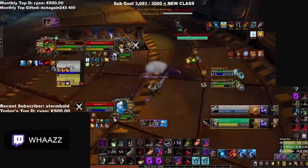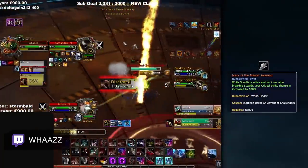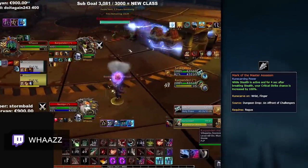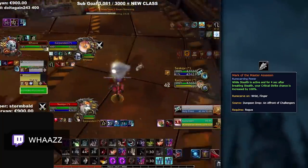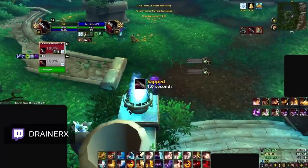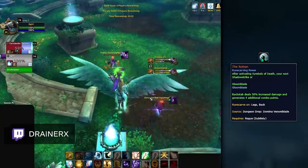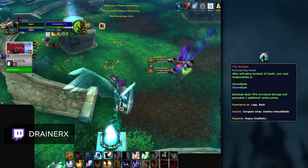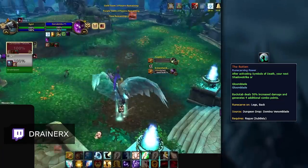Sub Rogues pretty much have one legendary option and it has completely defined their playstyle this expansion. Mark of the Master Assassin is by far the best legendary for Sub Rogues, giving them massive damage on their openers. The strength of this legendary has even affected the playstyle of rogues, encouraging them to go for more frequent restealths to get huge damage out of stealth. The only niche alternative is The Rotten, which is used in rogue one-shot builds with Dagger in the Dark — combining that legendary with Dagger in the Dark gives you massive Shadow Strike damage. That said, Mark of the Master Assassin is above and beyond the more consistent and better option.